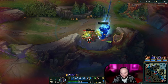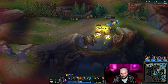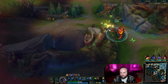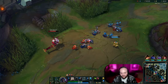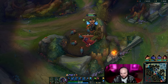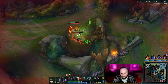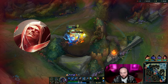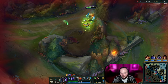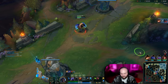Looking at our lanes, we have a Teemo top versus an Aatrox. The reason I decided not to start bot side for the best leash and go towards top is because I felt like Teemo doesn't have any CC and Aatrox is relatively hard to kill — I don't think I'm going to be getting anything from that lane. Bot lane has more opportunities for kills, and mid lane is just a scaling lane. Both the Vladimir and the Aurelion Sol are scaling champions, so they really don't lend a lot to early game ganks. My top lane is doing well even without me, which is great.